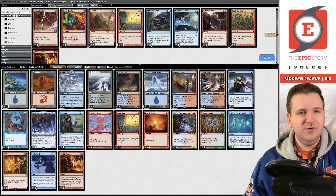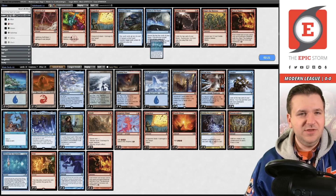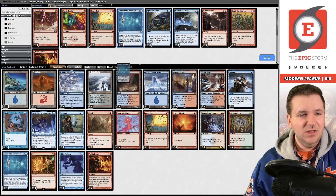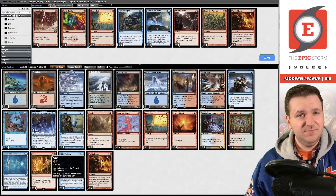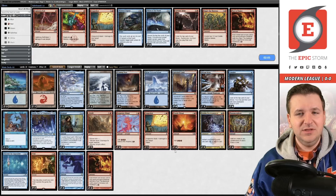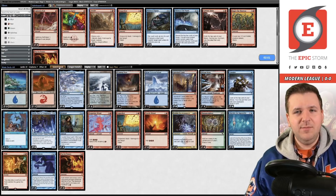Sideboarding consideration: we could bring in an Abrade for a Relic or something, but it's not clear we even want to board here. Discover is pretty good at stopping giant spells and digs for Remand, and Remand is great in this matchup. Maybe the answer is to not side in Abrade at all — we have two Outburst of War which might be enough.